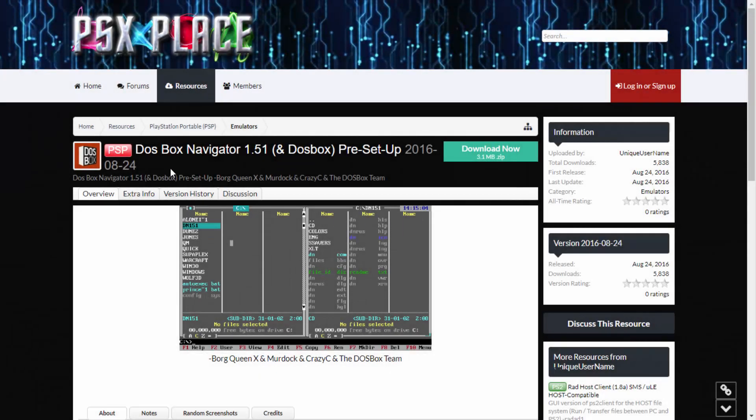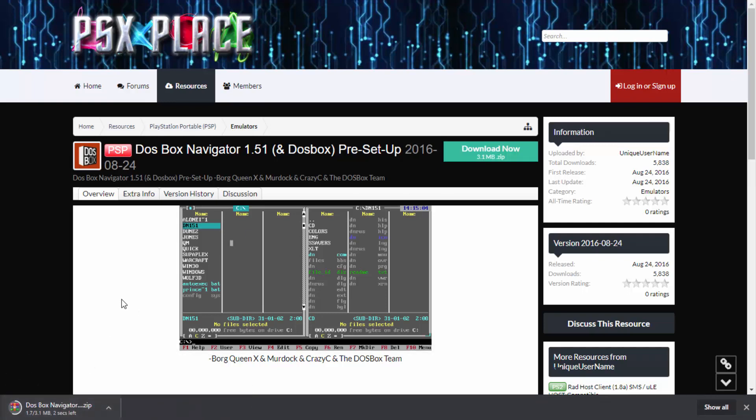In the description of this video I will link DosBox Navigator - this actually includes the navigator as well as the original DosBox, so it's kind of like two apps in one. This is the latest one I could find from 2016. To get it, all you have to do is click on the green download now button and it's going to download the DosBox zip file.